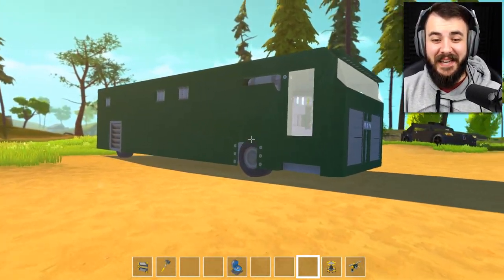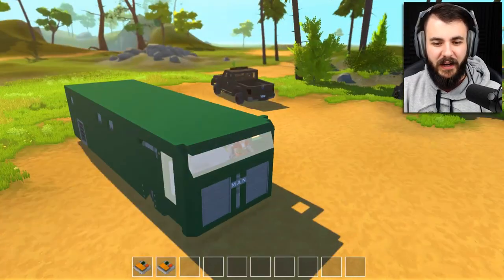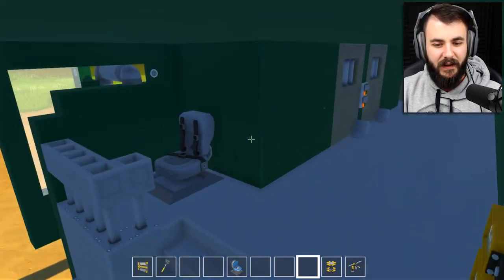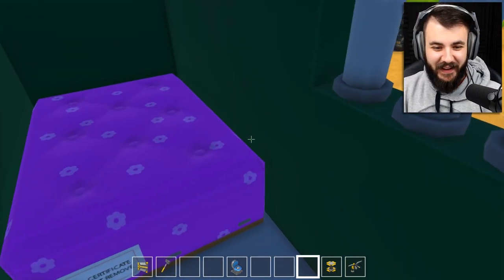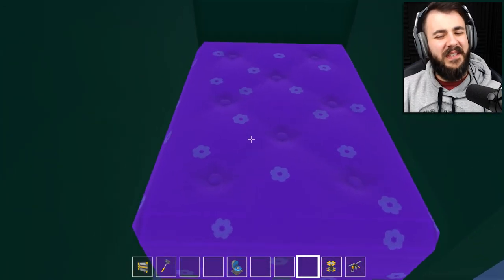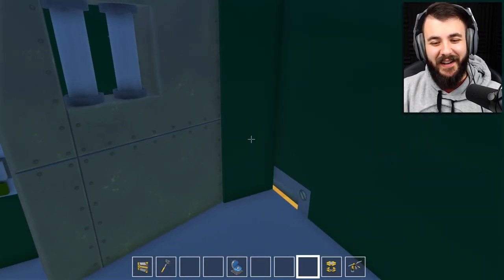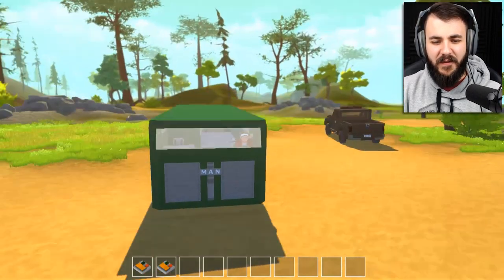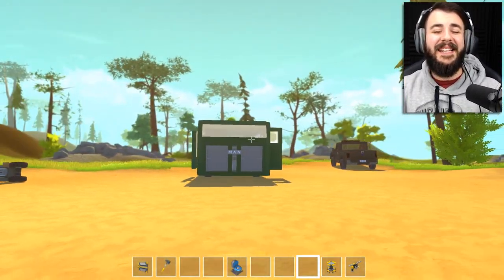Let's hit up the last and final vehicle - this bad boy right here. I imagine this is the paddy wagon, the big bad boy. We got two doors on it and then one - I'm surprised this one doesn't have a... oh, it does. Look at the inside of this. You can literally - oh my God - it's literally got a prison in here, man. It's legit got a prison in here. You're kidding me. I've never used these blocks before. It's got four cells. That is so cool, dude, that is really really awesome. I think we've just about covered everything with this vehicle.